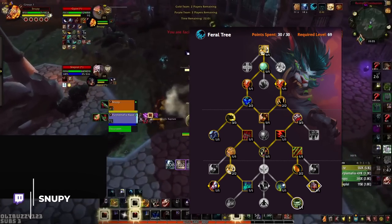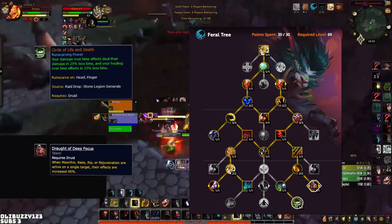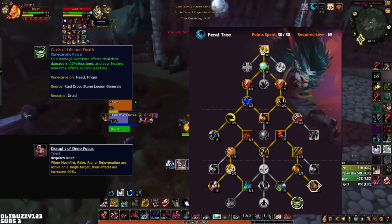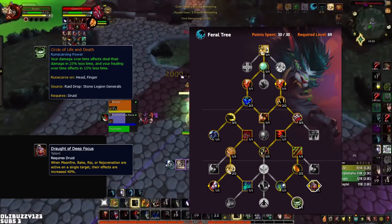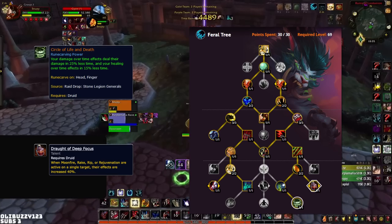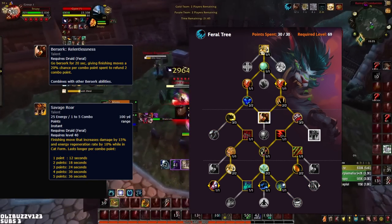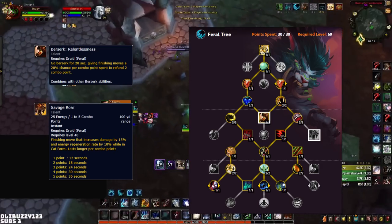The main strength to come from the new talents is gaining Drought and Circle from the feral tree. This essentially gives you an incredible amount of extra pressure, mainly in the form of single target. While ferals can be happy with the single target burst build, it also limits their playstyle. Having Circle makes it difficult to cleave often due to your bleeds ticking rapidly. The only situational choice here will be Savage Roar, which you could put into Berserk Relentless instead. This mainly comes down to your own personal preference.